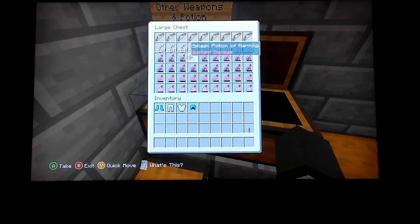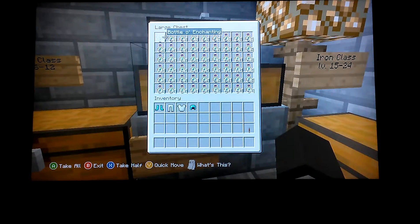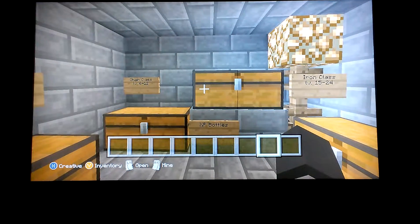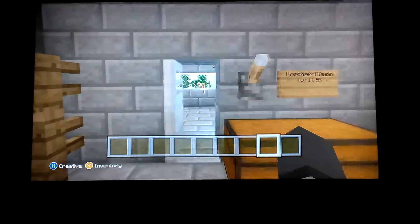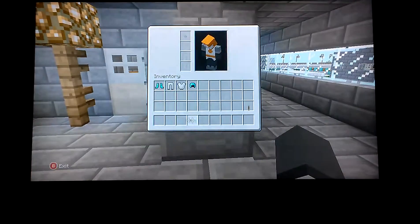Now for the other weapons and potions. Since I didn't notice until later, you can get two-level potions here. You've got bows, arrows, splash potions of Harming which act as bombs, splash potions of Healing which are medkits, and Regeneration potions. They also have a ton of XP bottles, though only the colonel can give you a limited amount of XP — it might take days or months to earn those.